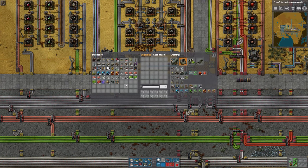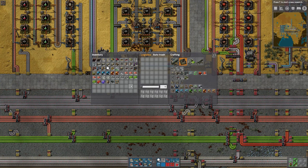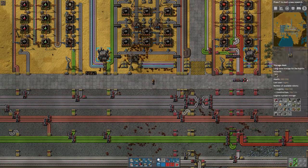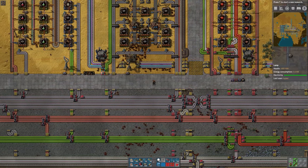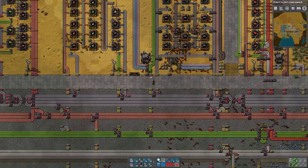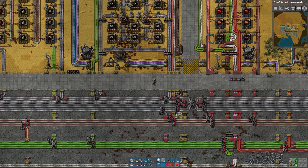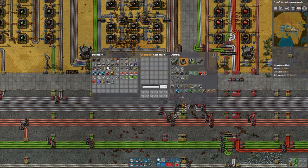If I want to put an item into the storage network, all I have to do is move it to my trash slots, and then the bots will come and pick it up and place it in a storage chest. The bots will try as much as possible to have only a single type of item in any particular storage chest. The reason it took it over to an empty chest is because that chest didn't have any other types of items in it.